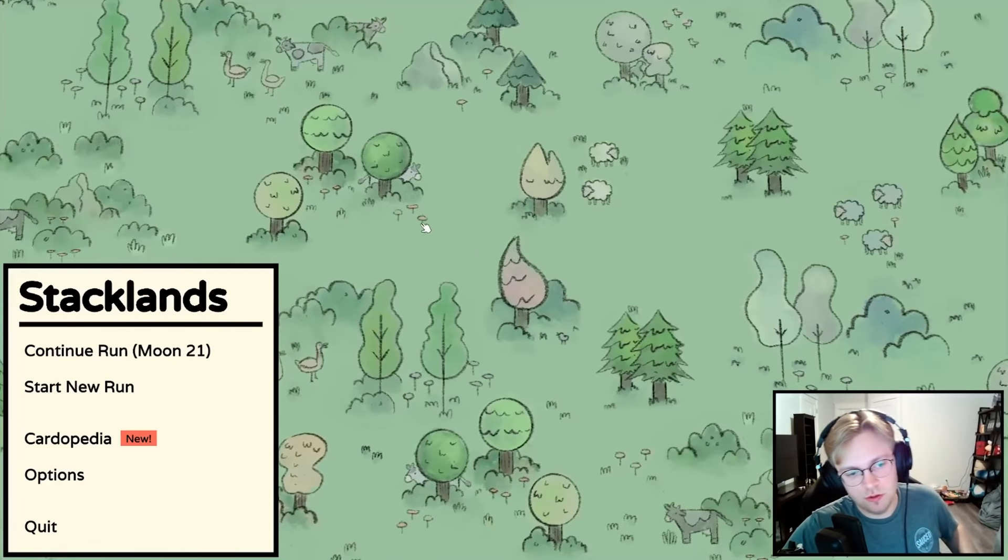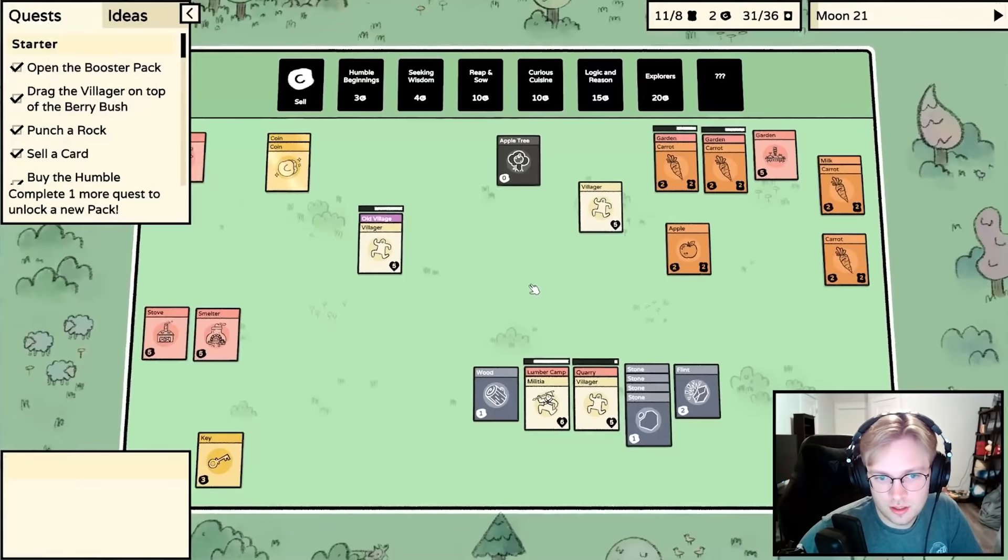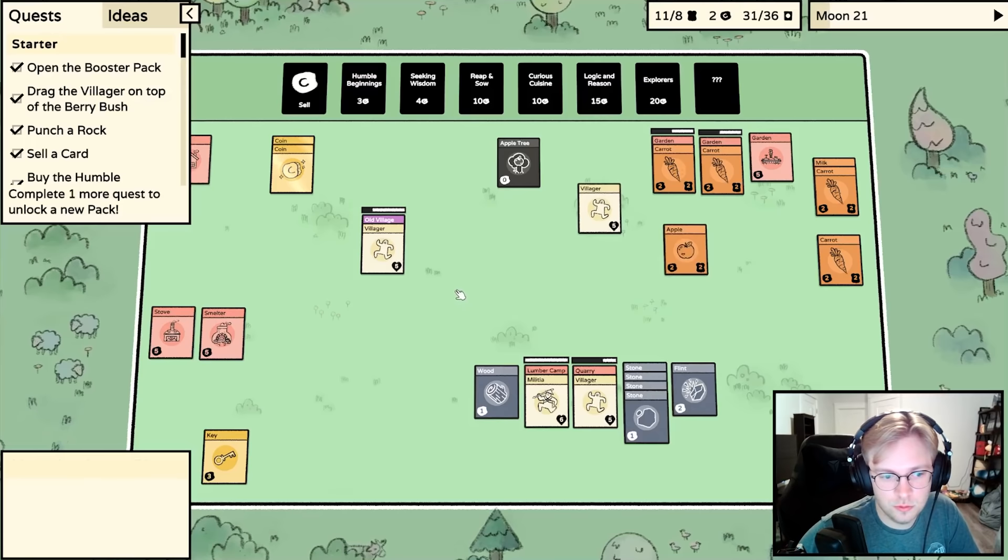Welcome back to Stacklands, the card pack opening strategy game. Let's see where we left off - we had villagers going for a lumber camp and quarry to get stones and wood. We were trying to make sure our food was good, save up money, and then buy the packs that had undiscovered cards. We also wanted to get militia, though I can't remember how to do that.